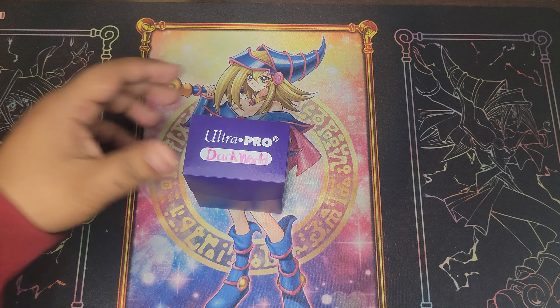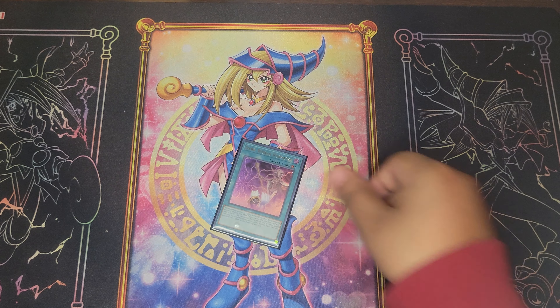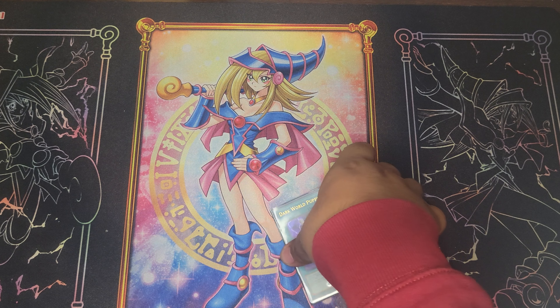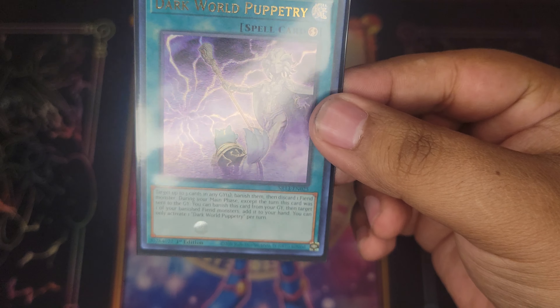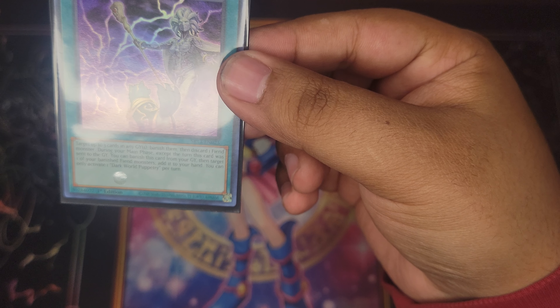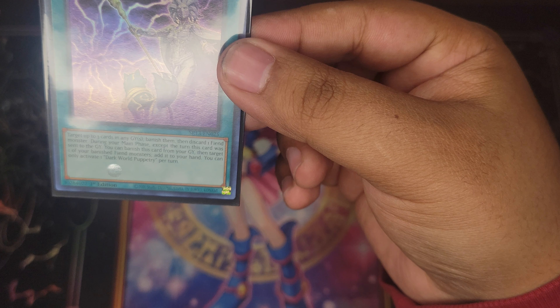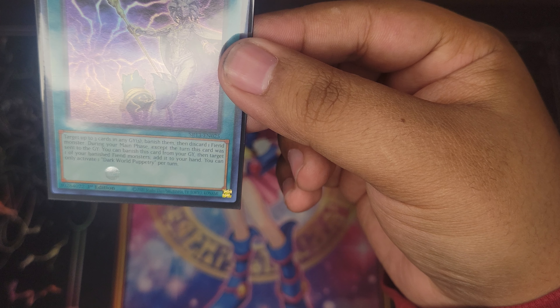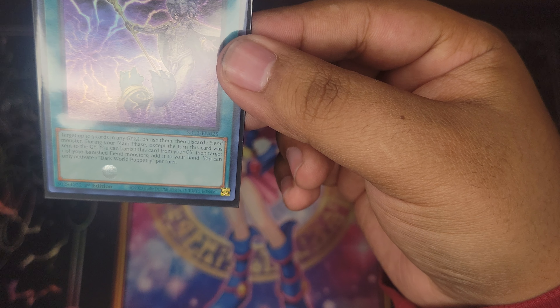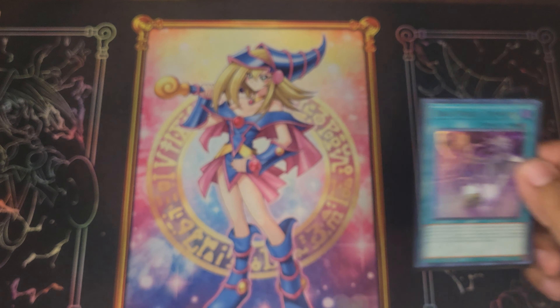Let's start with spell cards. First and foremost, Dark World Puppetry: its effect targets up to three cards in any graveyards and banishes them, then you discard one fiend monster. Just during your main phase, except the turn this card was sent to the graveyard, you can banish this card from your graveyard, then target one of your banished fiend monsters and add it to your hand. You can only activate one of these per turn.